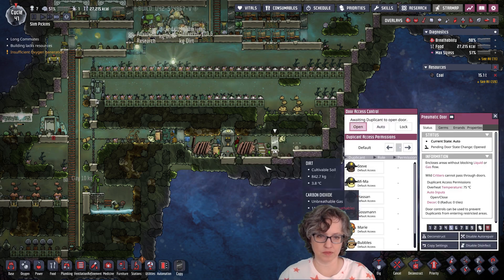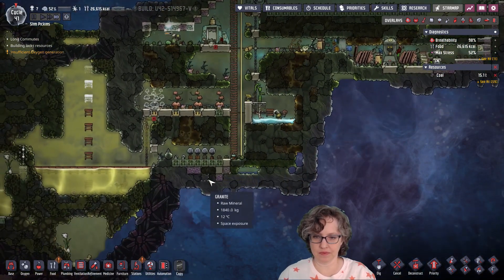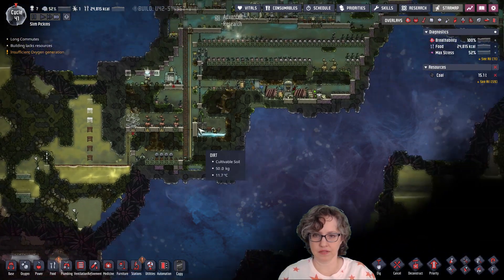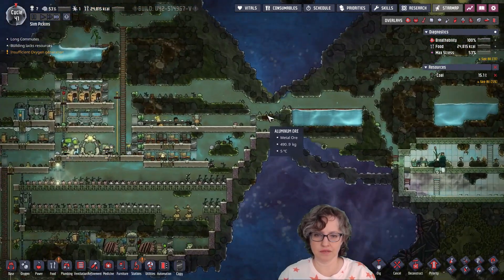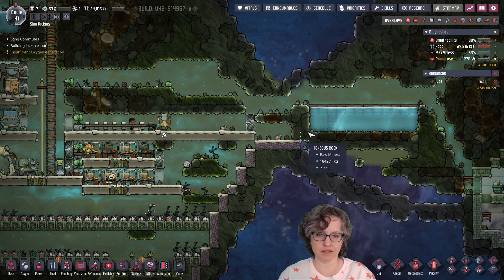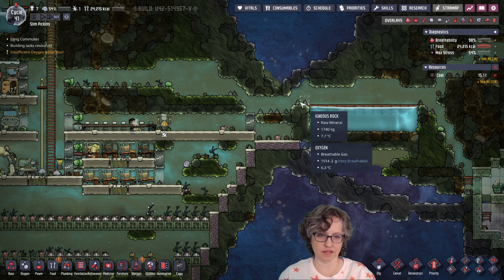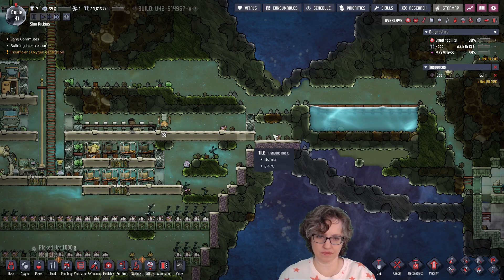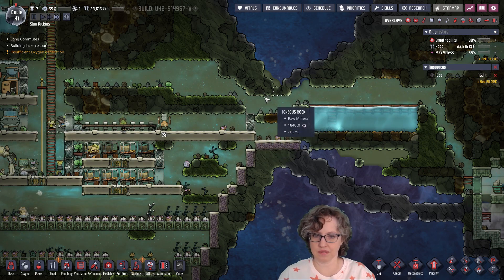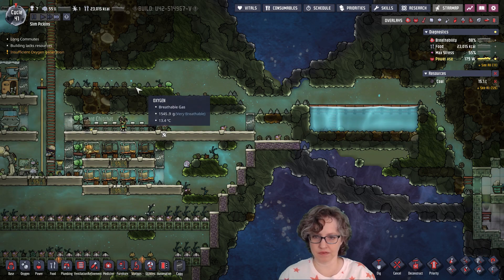Let's go ahead and open the door — let's let the pip out. So I'm also thinking about putting in some bristle blossoms, maybe here. I was going to put them here but then it makes it hard to get over this in a way that makes sense. So I might just put them here and then pump the water from here.